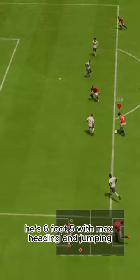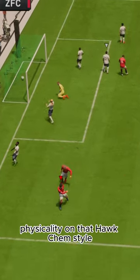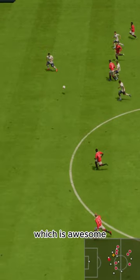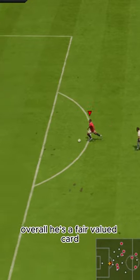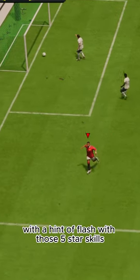He's 6'5 with max heading and jumping, so he's going to win a lot of headers. Physicality on that Hawk Kem style makes him have high strength and aggression, which is awesome. Overall, he's a fair-valued card that's great at shooting and physical play with a hint of flash with those five-star skills.